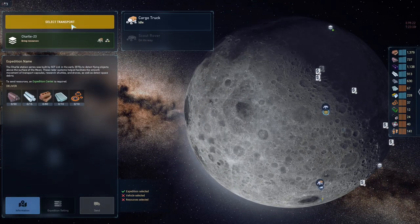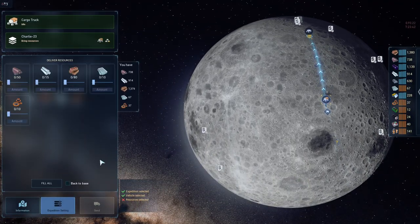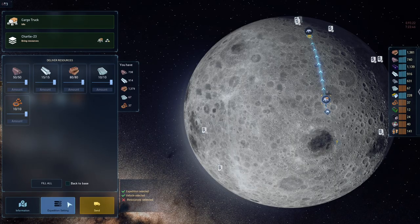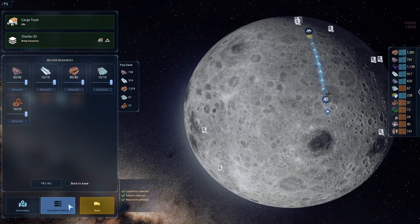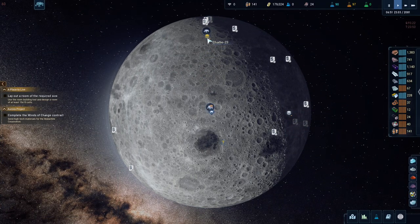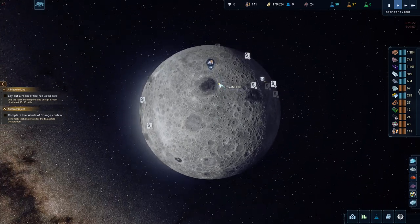So they want stuff — do we have the stuff to give them? Yeah, we do, let's do this. Do we have an exhibition center? I can't remember — let's push the button and see where the rover moves or not, because I can't remember if you even have an exhibition center.